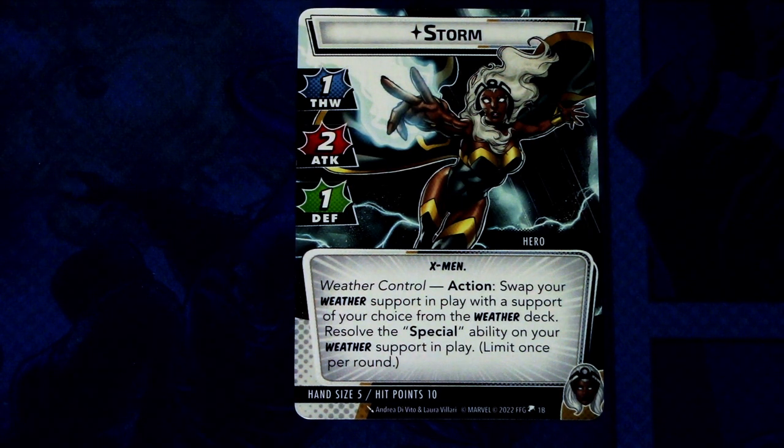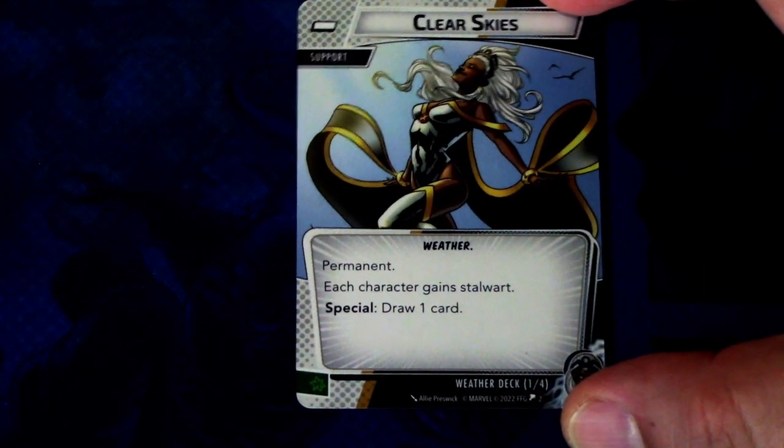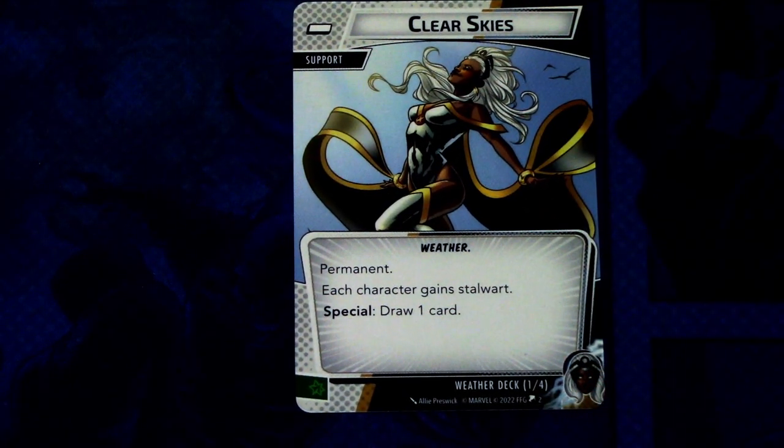Let's look at the weather supports next. First off we have Clear Skies. It is a weather trait support, permanent. Your character gains Stalwart. Special: draw one card. We can't commit this, but there are resource icons on these if you have a card that says you can generate a resource that matches.